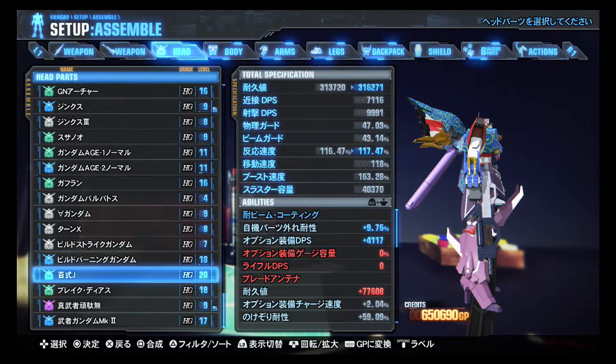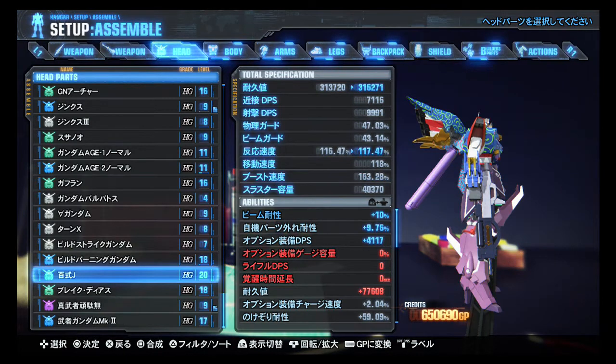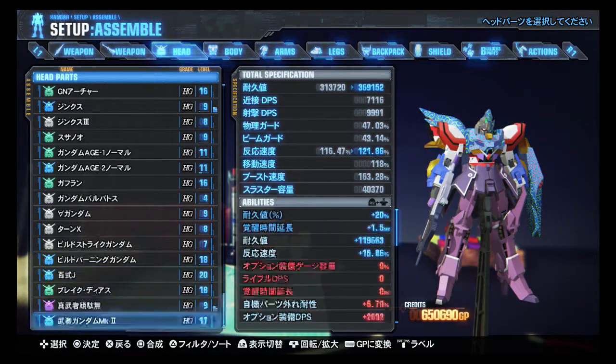I'm really tempted to use that, because I lose Option Part Gauge and Rifle DPS — that's a thing I don't really want to lose. And I also lose a Blade Antenna. It's a few more hit points, but I don't know. Tempting, but maybe next time.